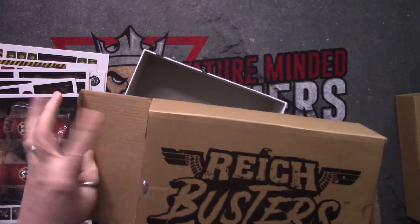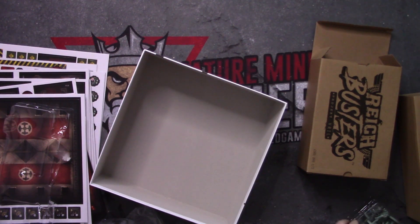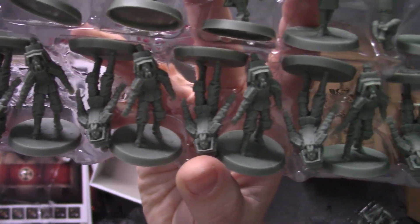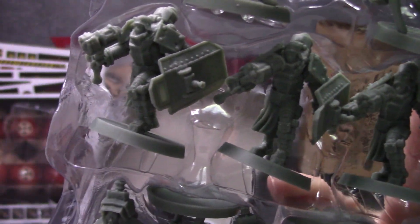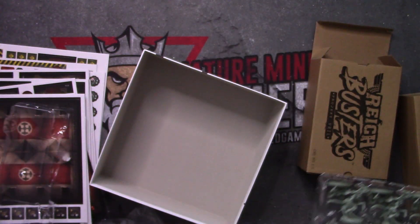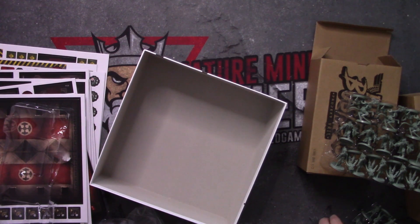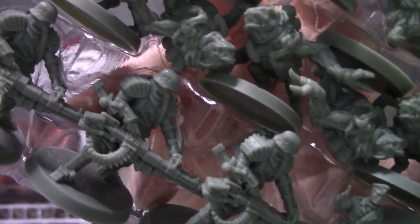Last but not least, we've got this box — probably holding all of the enemies you're going to be fighting. Oh my goodness, that is a lot. There are two trays worth of miniatures. There are so many — creature-looking things — this has to be the Vril. And last but not least, we've got more of the standard enemies. Oh, that is so awesome.